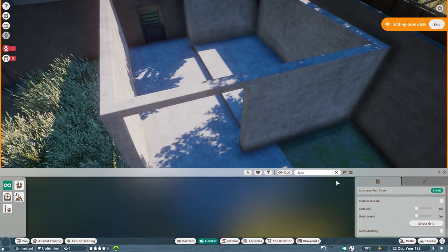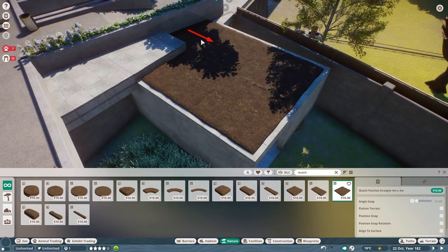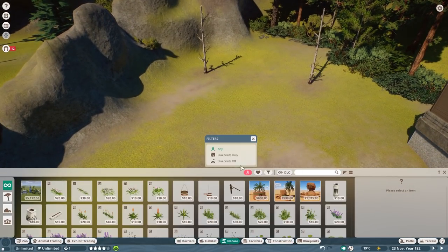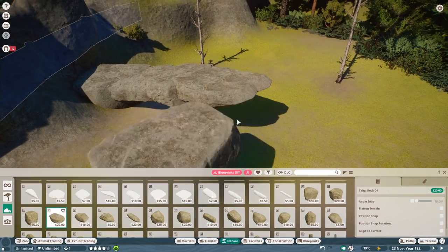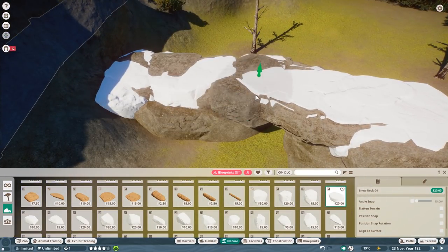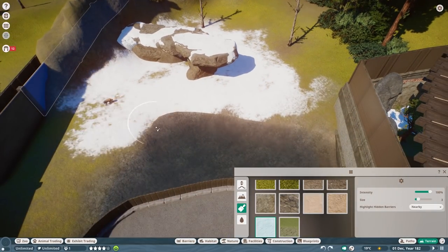I've seen the work that modders have done for a long time. I checked mods out every now and then, but I just didn't feel it was the right timing. Now I really think it's the right time to start using mods. I won't go too crazy though, because mods have to be updated with each and every Planet Zoo update. Every major update, like the 1.5 update, requires a full overhaul of the mod. So it's really not a given that once you have a mod you will have it forever.